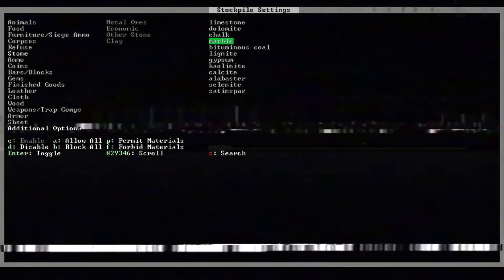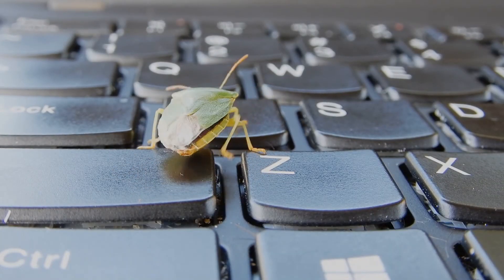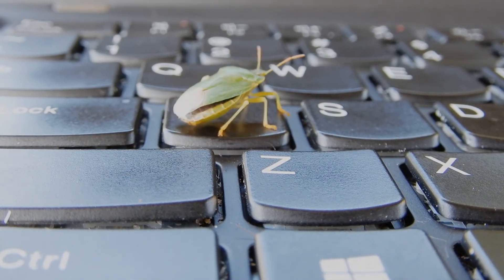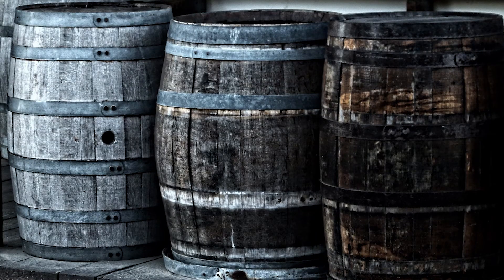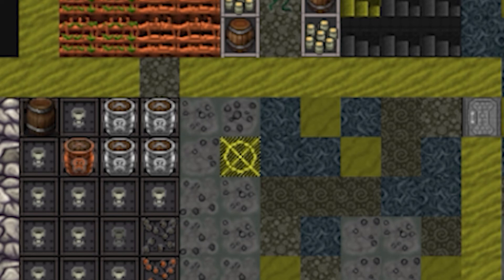The take option works basically the same way, but in reverse. There is one important bug to be aware of when it comes to using your stockpiles: if you have a stockpile where things are stored in bins or barrels and you change the settings on that stockpile, the things stored in the bins or barrels will be lost — not that they'll disappear, but your dwarves will essentially forget about them and not be able to access them.